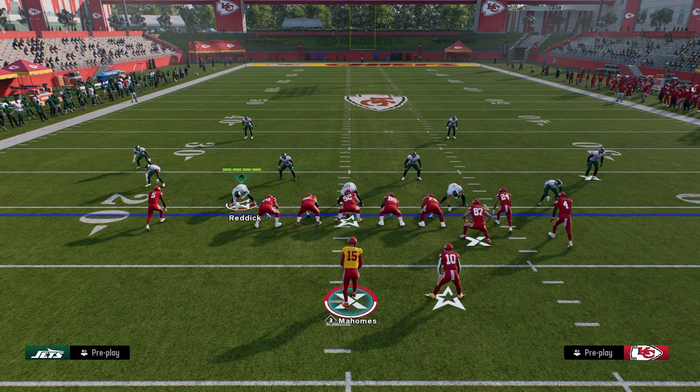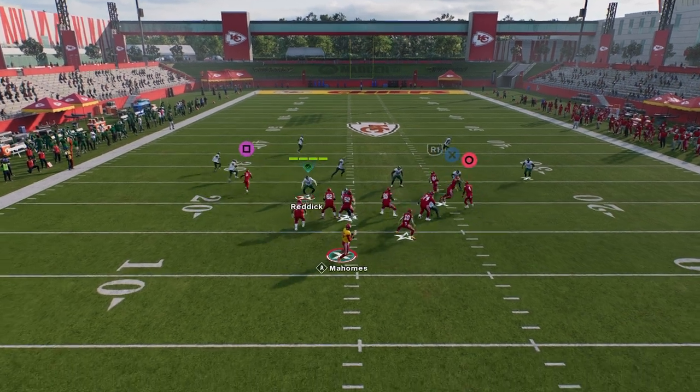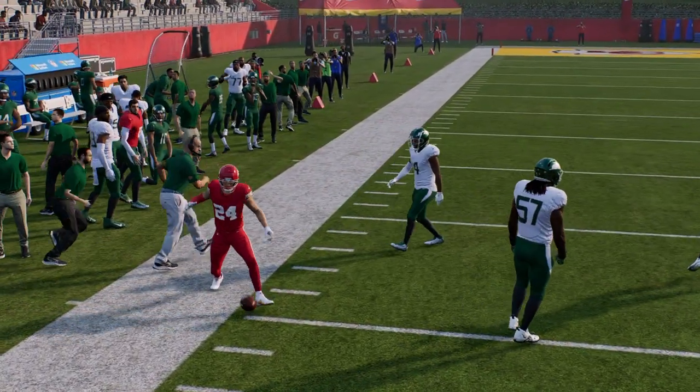The setup for this play: you're going to call this with your bunch to the wide side of the field. You are going to put your slot receiver on a crosser and you are going to snap the ball as fast as you possibly can. Your first read is always a streak, and then you have this high-low read between your crosser and this little underneath drag route.